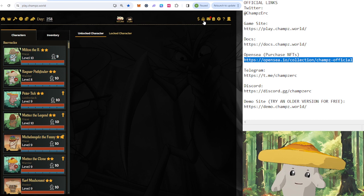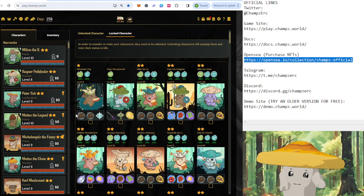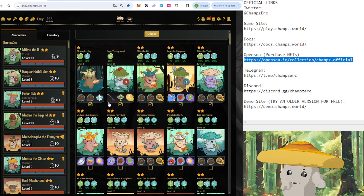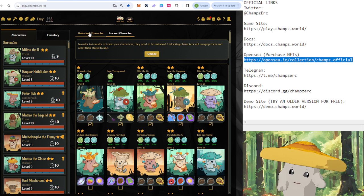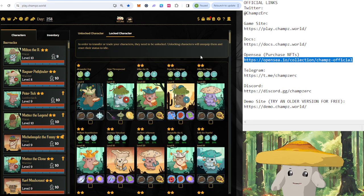This will cost a blockchain interaction, so an ETH transaction. But you can lock and unlock multiples at once. You can only sell them on OpenSea if they are unlocked, and if you want to play them, you have to lock them in-game. So all of mine are locked. But if they weren't, this unlocked tab would have them, and I could select them, lock, and you would get prompted for a transaction.